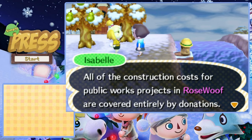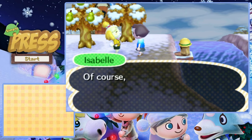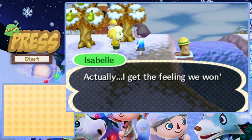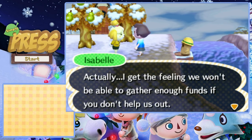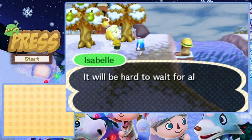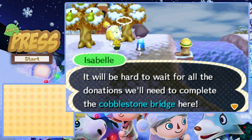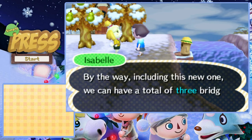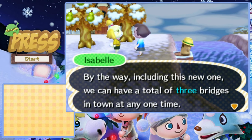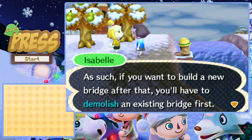All the construction costs for public work projects in Rosewood are covered entirely by donations - essentially I'm paying for it all. The residents pay like 1,000 to 2,000 usually. Actually, I get the feeling we won't be able to gather enough funds if you don't help out - please don't forget to donate. We can have a total of three bridges in town at any one time.